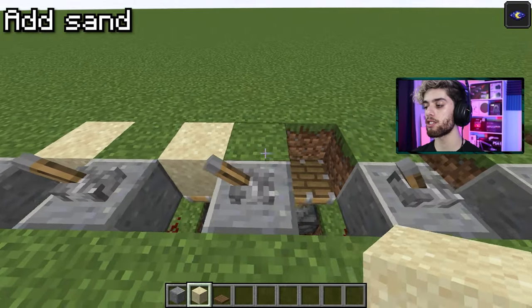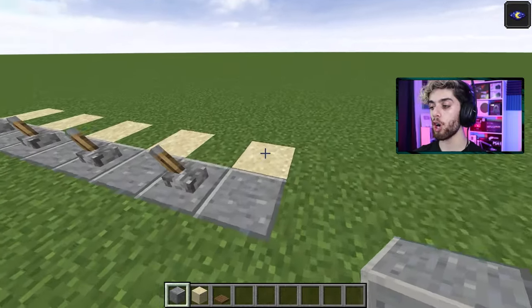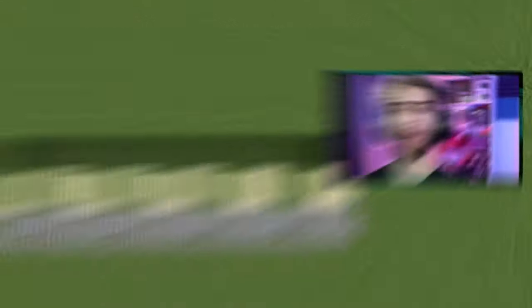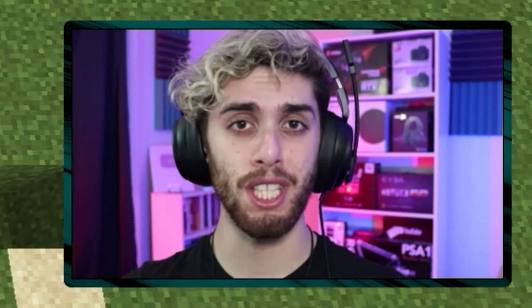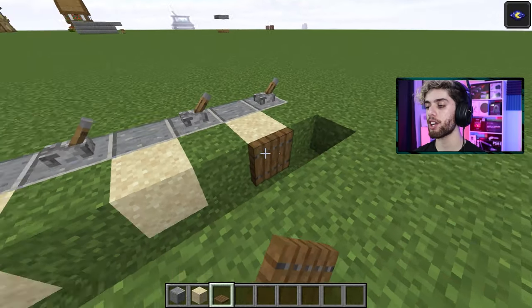Now take out your sand and put a piece of sand on top of each piston. Then put a building block on the holes between the levers. Go behind the sand and make a one-block groove right here to the end. Go into your groove and put a trapdoor on the side of your sand, then close it.